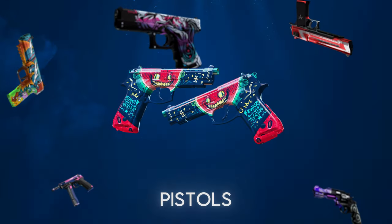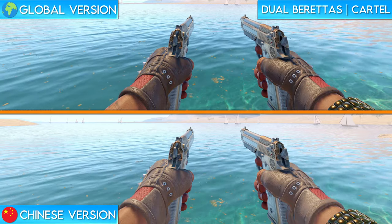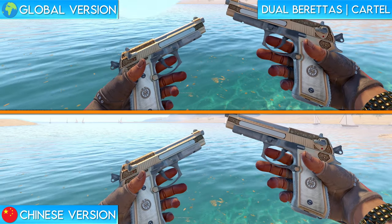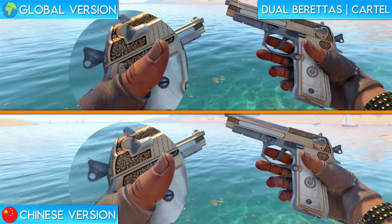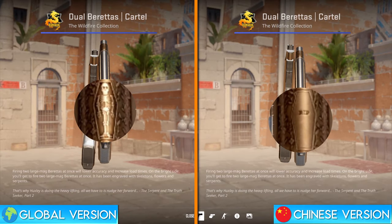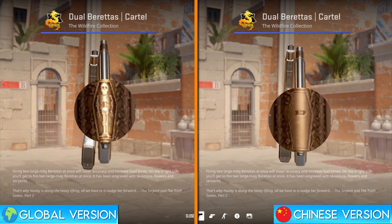Next up we have the pistols. The first ones on the list are the Dual Berettas Cartel. As you're probably aware if you're a longtime CS player, all of the cartel skins feature skulls, and the Dual Berettas are no different. If you look very closely on the global version of the skin, there's a skull under the left thumb. On the Chinese version, that skull and the rest of the skulls on the weapon are completely gone. One other change that's only visible if you inspect it on the main menu is the casket on the top of the weapon — the global version features a skeleton in the casket, and the Chinese version features a closed casket that says RIP on it.